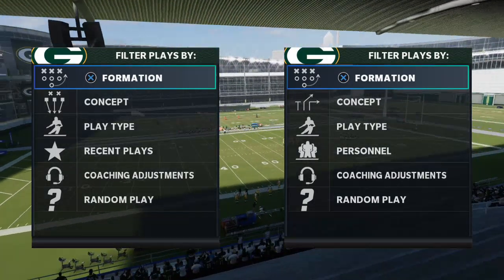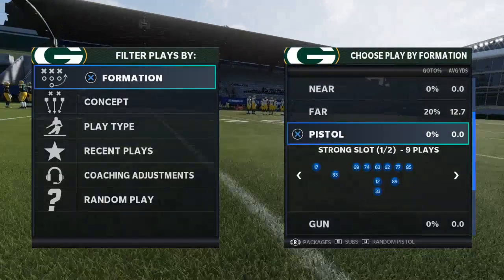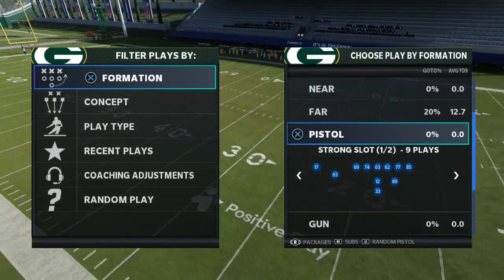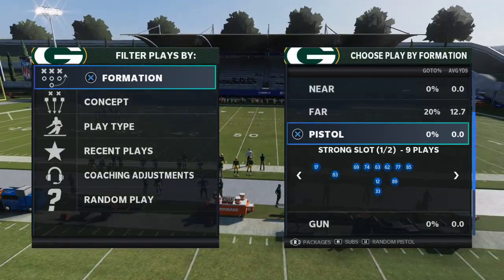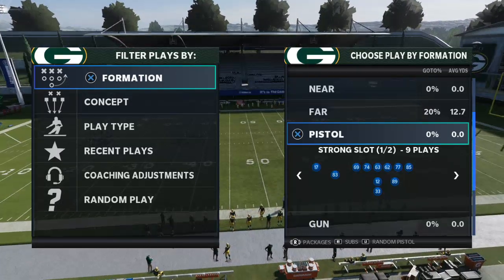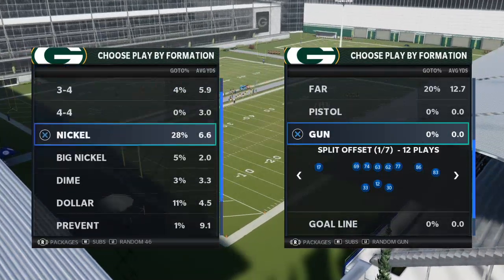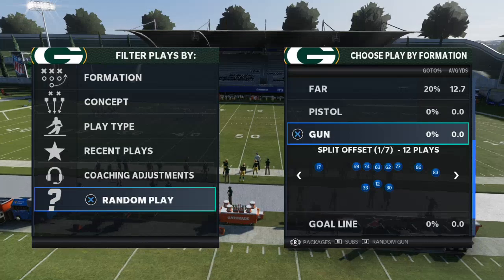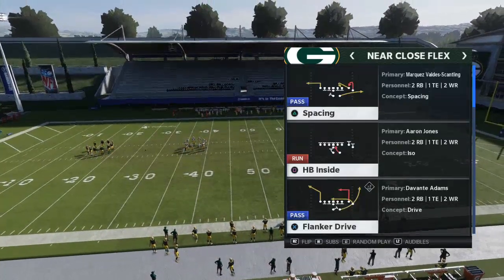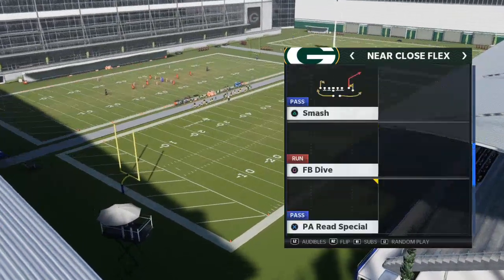What I wanted to do is show you why Gunslinger is the best ability in the game, using Aaron Rodgers, who has the stack of Gunslinger and Pass Lead Elite, which is what I recommend doing in MUT — I recommend stacking the two. That's why I use Brett Favre in MUT. I wanted to show this through the lens of the compression set corner routes that we love to run, against Ryan plays, from the near close. I still think it's very effective.